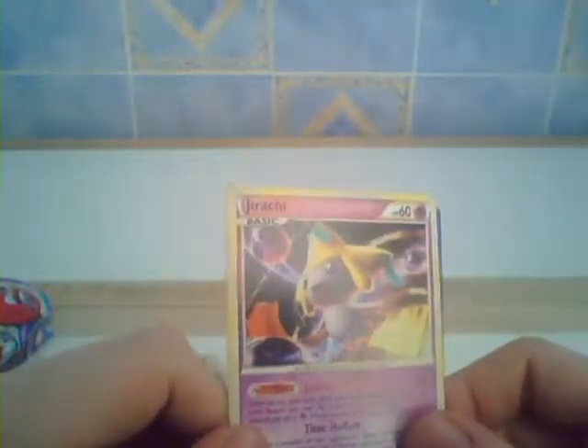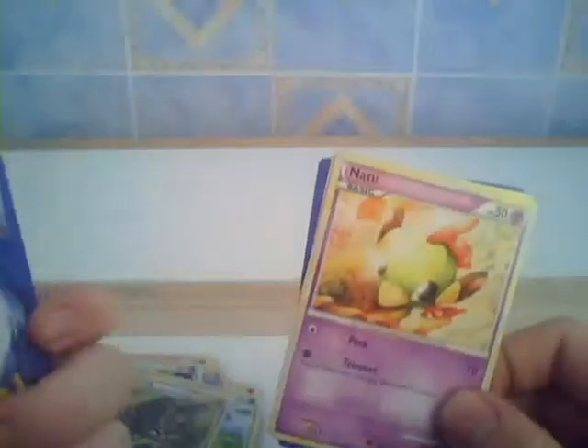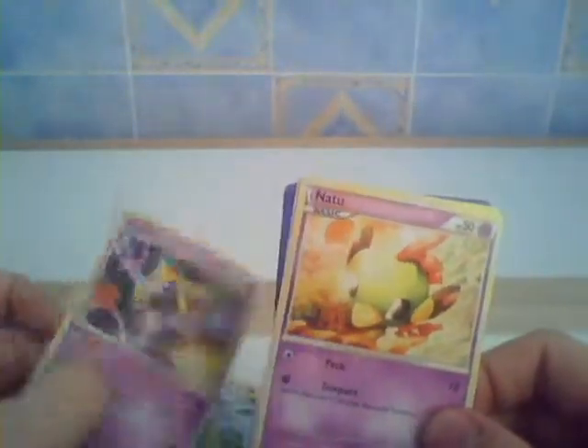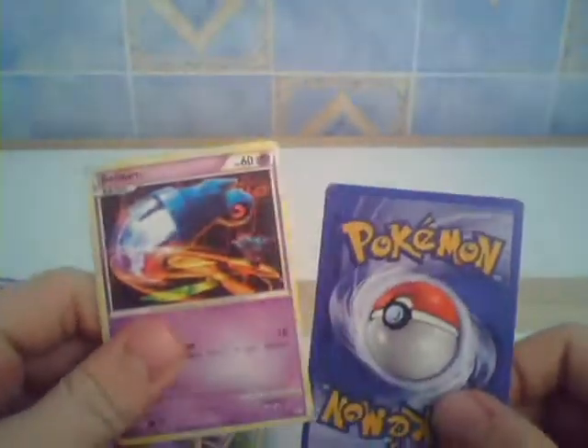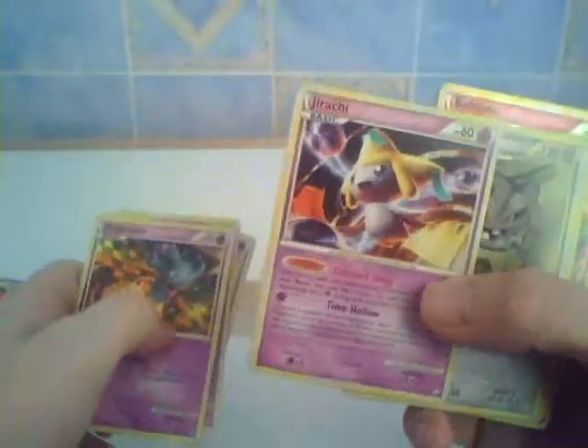Jirachi — that should be holo, so I presume these are fake, but I don't really care. These are really decent fakes anyway. Natu, build on, ooh what's this, and an Astruvus. So yeah guys, the normal cards don't feel like other fakes I've had, like the ones I got in the booster pack. They feel like okay cards, but it's just obviously the holos are fake — and obviously this card should be a holo.